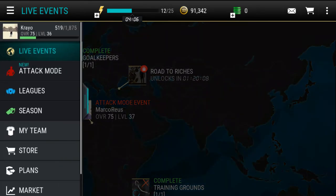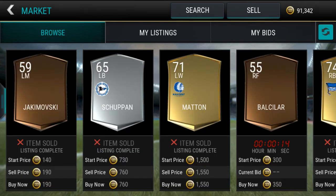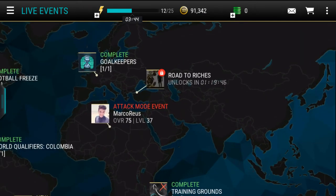I need to sell my Aubameyang — he's still on the market. This isn't really related to the video, but I need that 160,000 so I can buy a lot of Team Heroes and make another unpacking video.